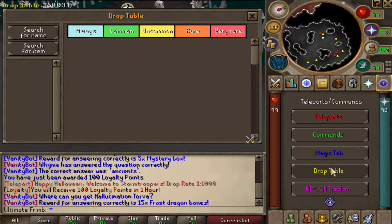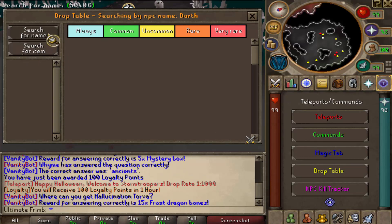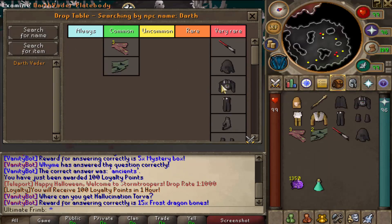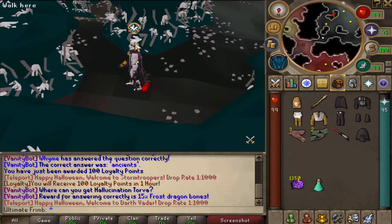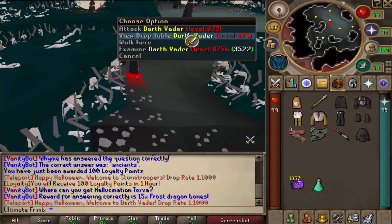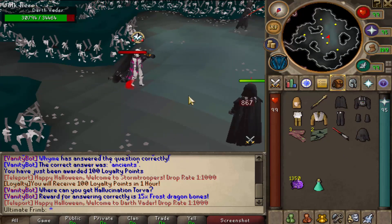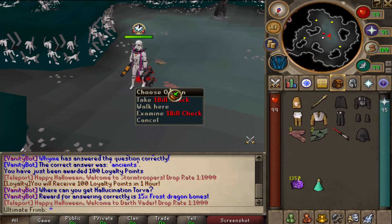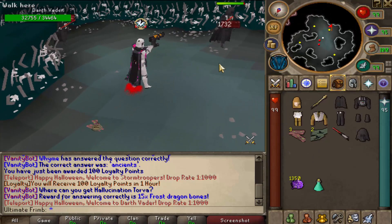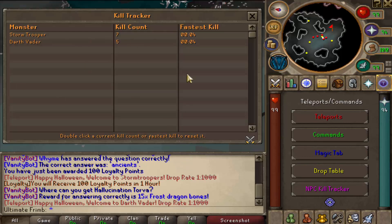We also have this very nice drop table interface. You guys can click on it right here and you can search for a name or NPC. So if you type in Darth, Darth Vader should come up, and then boom, shows you the full drop table and the rarities. Next up, you guys can type colon colon Darth Vader to actually get here — this is going to be the second boss you guys can actually kill. It's Darth Vader. So let's go ahead and do the Stormtrooper set — it's so OP. This new rifle combined with the full set plus the owner cape, we are doing massive damage to these guys. Also, I love the NPC kill tracker interface — you guys can display all your kill logs. It shows you your kill count and how fast you actually killed the fastest one. Really cool implementation to Vanity.